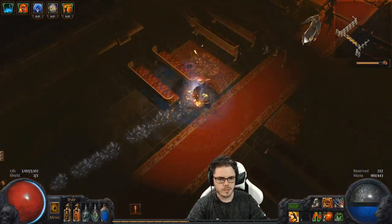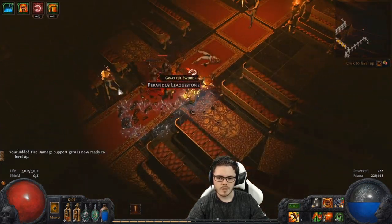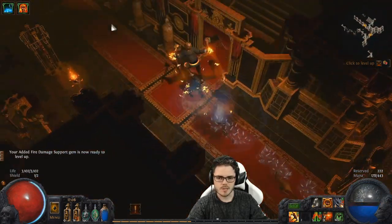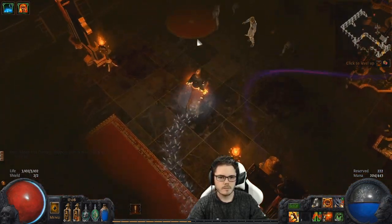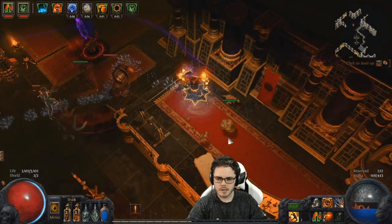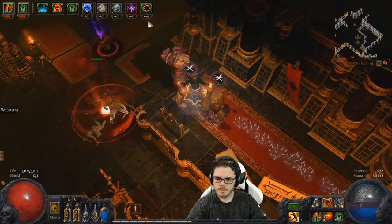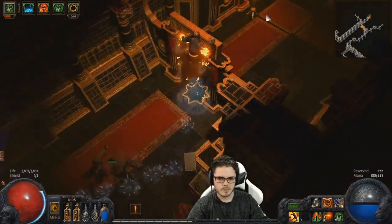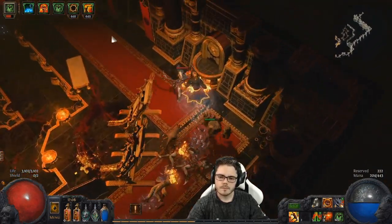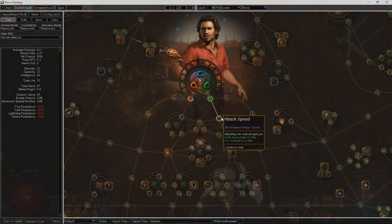As for what weapons to actually use while leveling, it's extremely flexible. You can use good two-handed weapons if you find them. As long as you've got a mace or staff you can use Sunder, you can use Earthquake with just about anything, and you can use one-handed weapons with dual wielding or that single main-hand style with Sunder. Just check all rare weapons that drop and use the best one you find. Don't stress about having some points in one-handed nodes or shield nodes when you're using a two-handed weapon — a few misplaced passives while leveling don't really outweigh a good weapon.